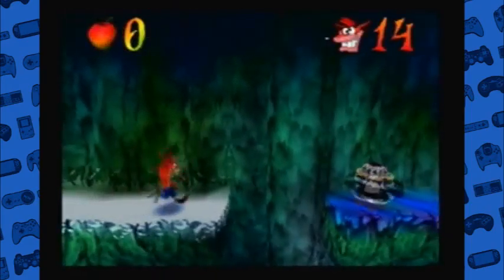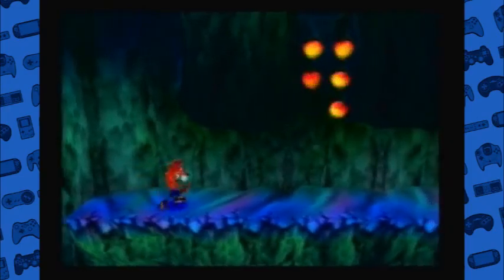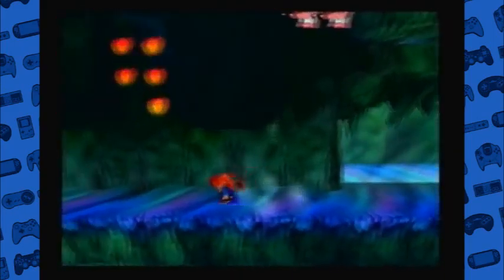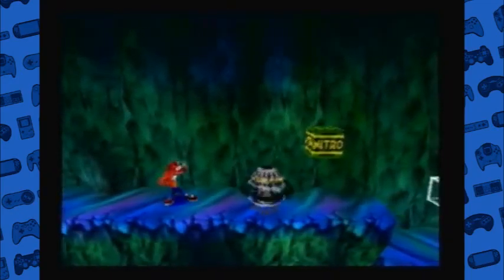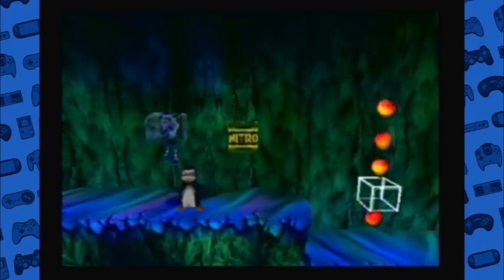There's no crate here, and the reason for that is we already have the crates for world 2. Level 6, the one we skipped, has an area we need to go to for extra crates and stuff. Crash, you can't even touch a penguin - a very cute penguin that didn't do anything.